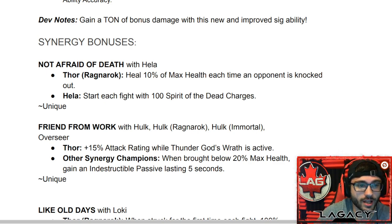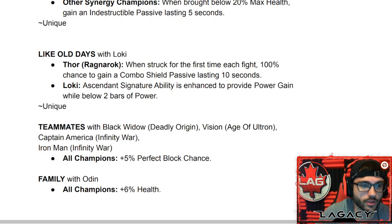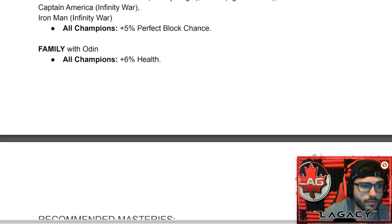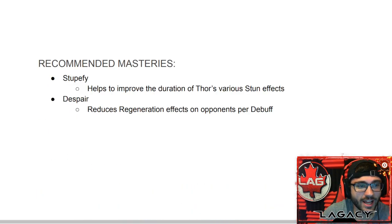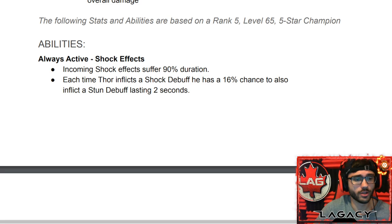Synergy bonuses: with Hela — heal 10% of max health each time an opponent is knocked out, and Hela starts with 100 Spirit of the Dead charges. Friend from Work with the Hulks — Thor gains 15% attack rating while Thunder God's Wrath is active. With Loki — when brought below 20% health, gain an indestructible passive for 5 seconds; Loki's ascendant signature ability provides power gain while below two bars of power. With Black Widow, Vision, or Captain America — 5% perfect block chance. With Odin — 6% health.